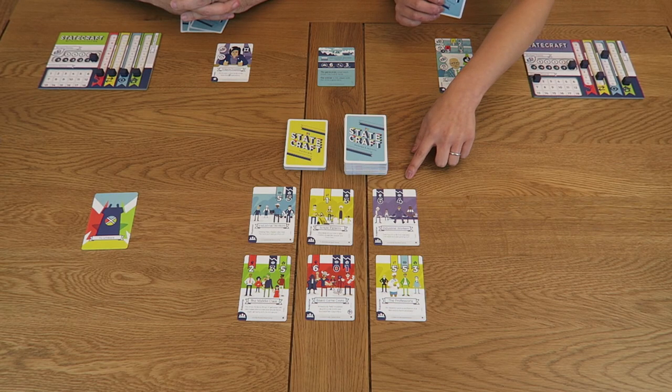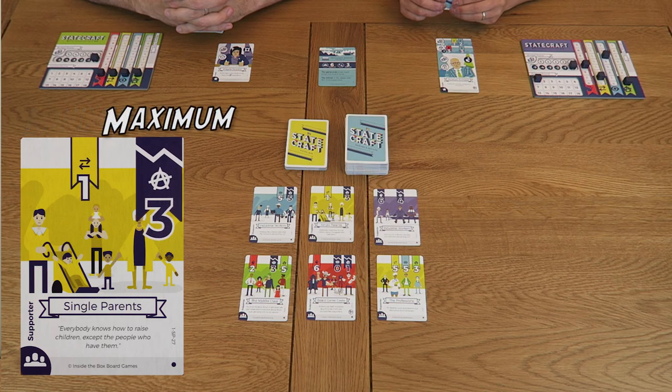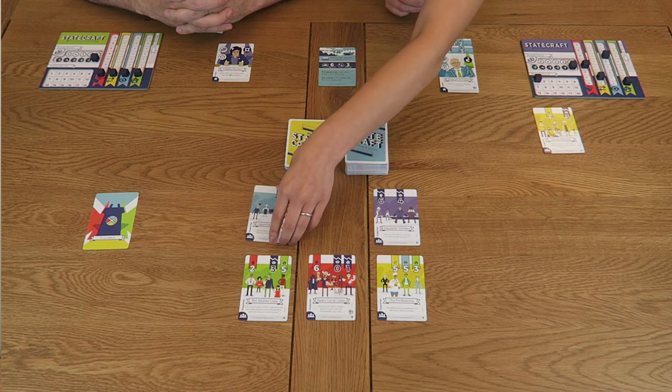Each politician may have a maximum of three policies in their portfolio. The whole point of all this political posturing is to gain supporters, so for my next manoeuvre I'm going to choose to campaign. When campaigning you must check the supporters to see if you meet their desired ideologies, displayed at the top of the supporter cards. Those in the coloured banners are values that you must meet or exceed; those in the broken dark blue banners are the maximum they will tolerate. So these single parents require at least one point of capitalism and no more than three points of anarchism. Since I meet these criteria I can take this card and place it in front of my party. I also meet the criteria for these industrial workers.